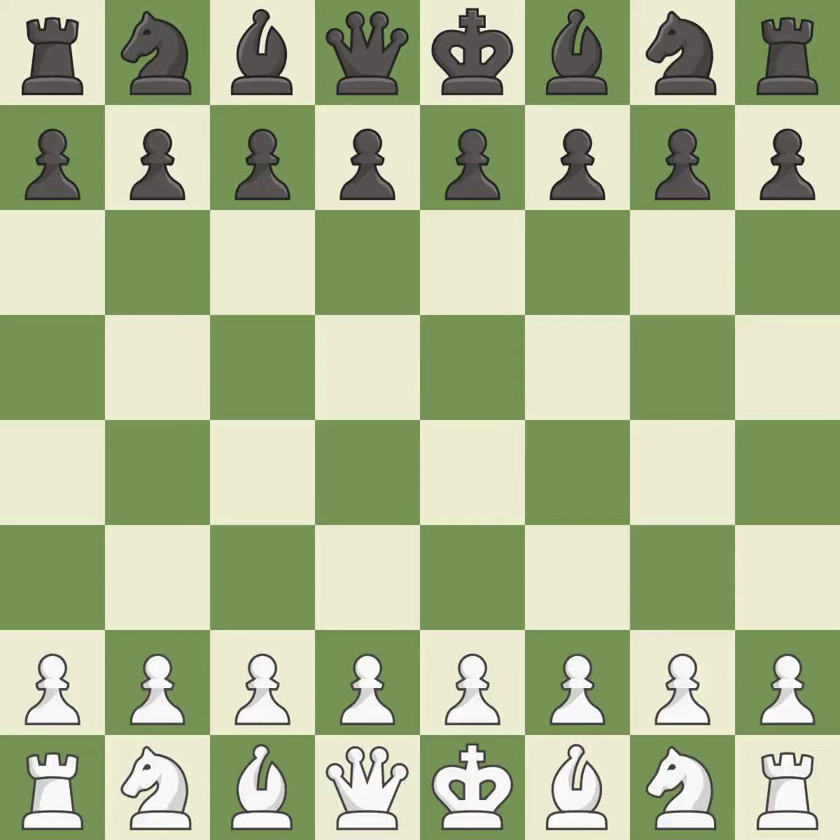Sicilian Defense, Canal, Mainline. 4.Bxd7+ Qxd7 5.O-O Nc6.